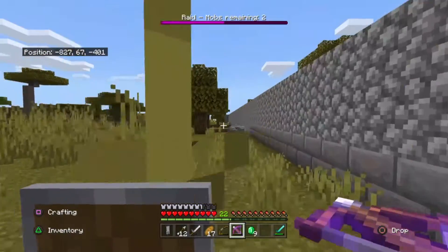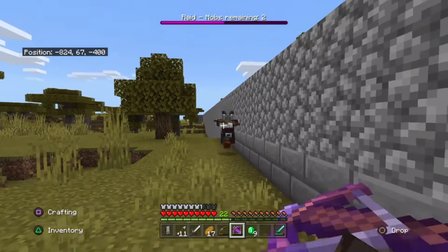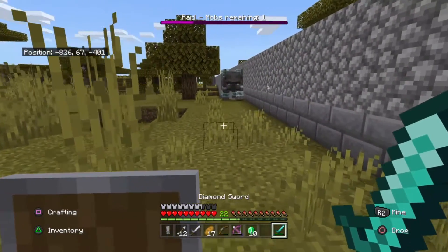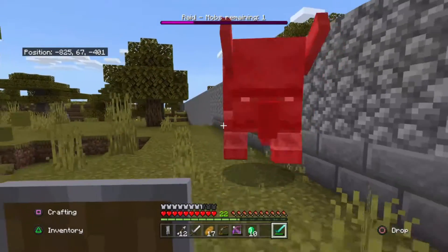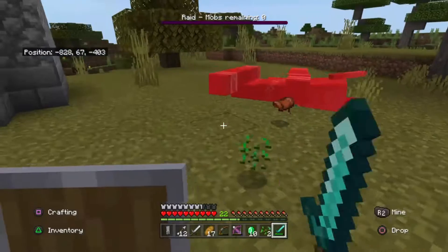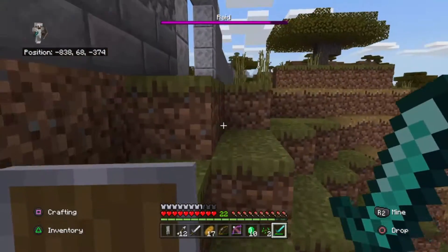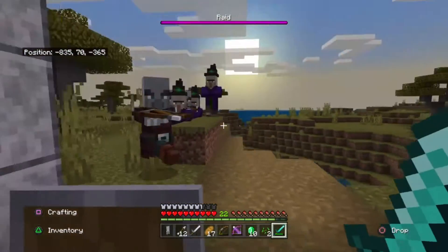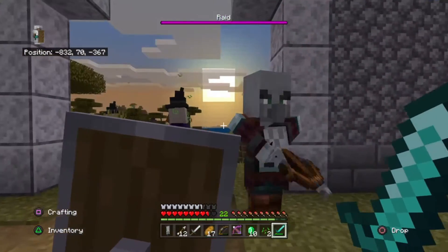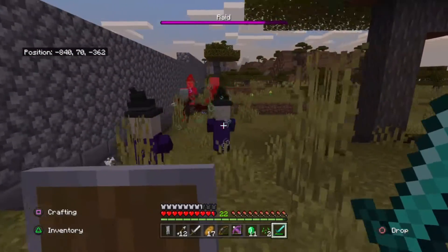See that big boy? That's a Ravager. This is not gonna be good — these things have a ton of health. Okay, I killed it and I got a saddle — that's great. It looks like the witches are attacking the other raiders; they must have accidentally shot the witches. I'll let them keep hurting each other.